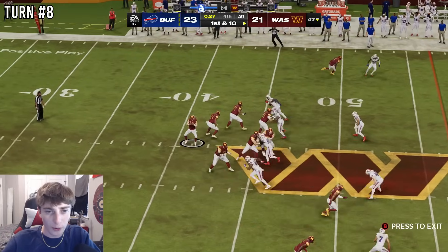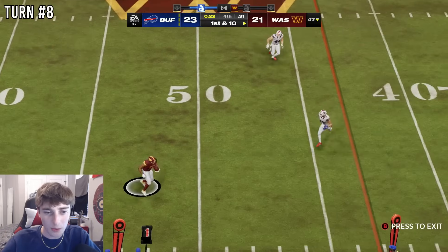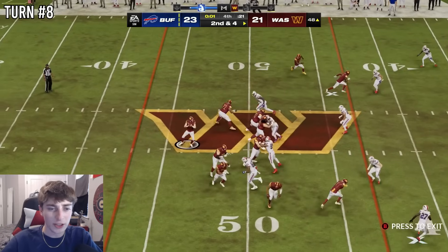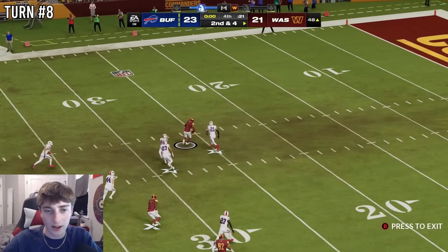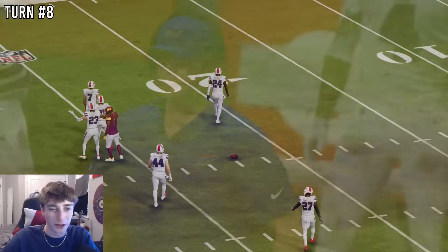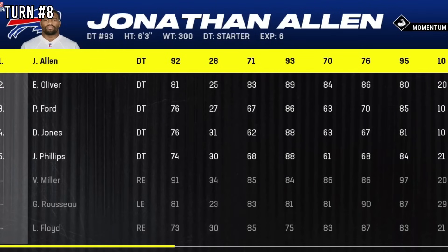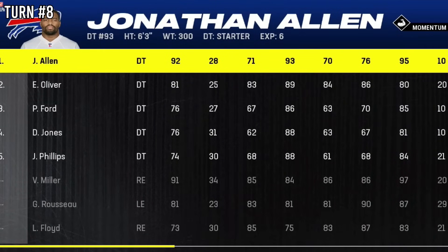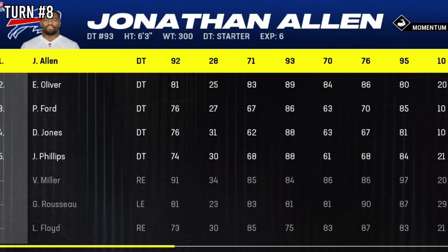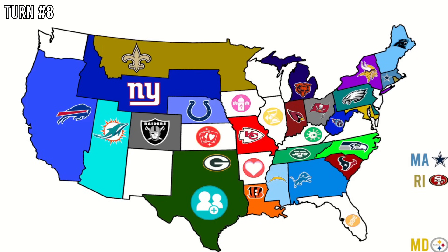The Commanders have under 30 seconds. Sam Howell completes a deep ball, but Antonio Gibson doesn't get out of bounds — a golden opportunity for field goal range just wasted. Jahan Dodson catches but couldn't break free, and the Bills hold on. The Commanders took command of the West Coast for like five seconds. Bills win, picking up Jonathan Allen. A fourth of the league has now been eliminated — we're down to 24 teams.